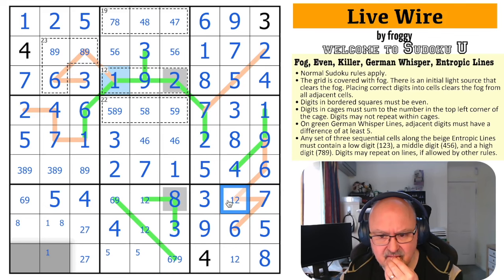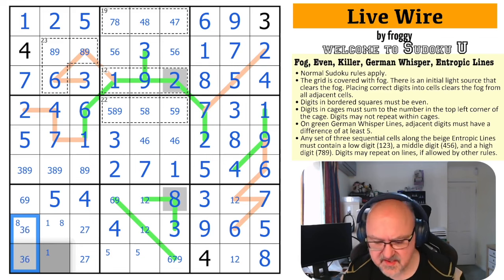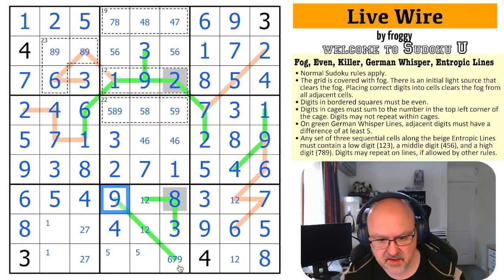Looking at this column: the digits 3, 6, 8, 9 are placed, so these remaining cells come from 3, 6, 8, and 9. There's no 3, 9, or 6 in that spot — this is just an 8. The 3 looks up: that's not 3, and not 8, so that's the 9. That makes that the 8, that the 3, this the 6, and this the 9. There's no 9 there; this is 6 or 7.